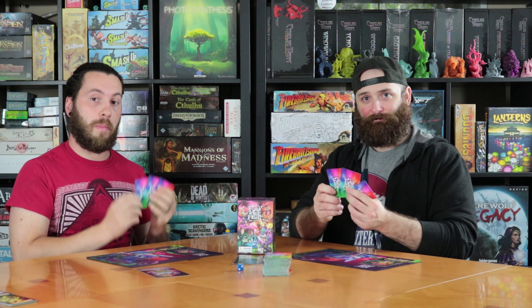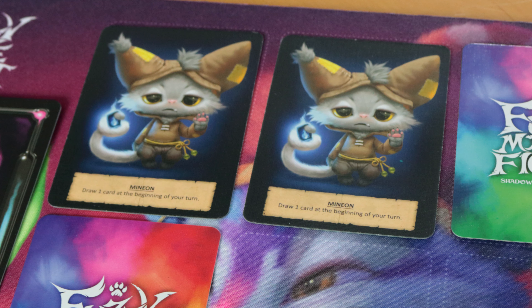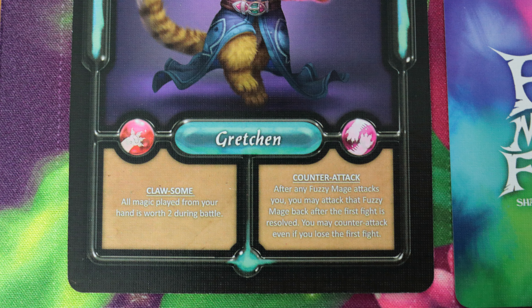During your turn, you have three actions you can do — unless something specifies you get more. There are three actions in between, and those actions can be used up to three times in whatever order you want. You can draw cards from the deck, which is one action. You can place cards from your hand — minion cards face up, and other cards face down — that's one action. Another action is to activate anything that requires an action. All your fuzzy mages have abilities: some passive, some active which require actions, and they'll specify on those cards. The last action you can do is to attack, and we're going to dive into each of those actions individually.